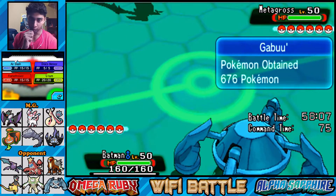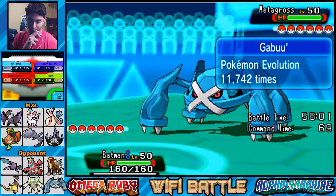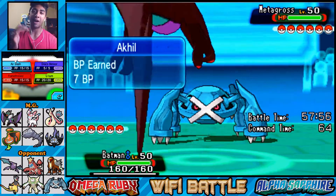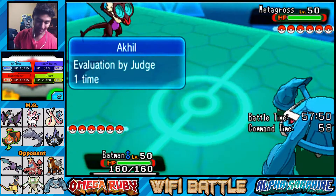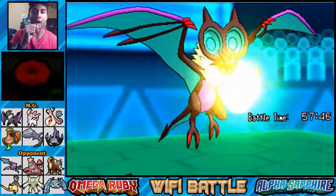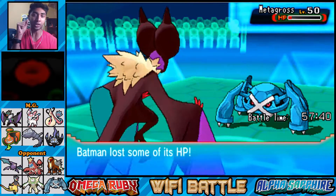They have Entei, so I don't know if I want to go for the Flamethrower. I'm gonna risk it - I don't think Entei has Flash Fire. Flamethrower - they didn't go into Entei. How much are we going to do? Oh, we almost take it out and we got the burn!